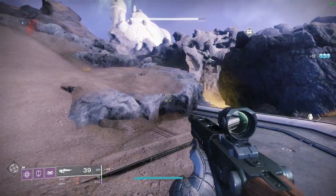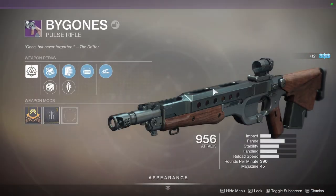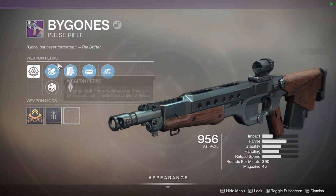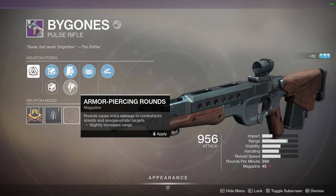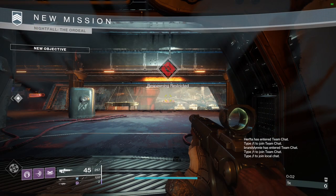Let's take a look at my Bygones and then we'll talk about the different perk rolls you can get on it. The one I have — this was the first one I got from a bounty. I got a Pended Mag, Opening Shot, Slideshot with Full Bore and Polygonal Armor Piercing. I've got some much better rolls in my bank, but this was the one I got from the bounty, so I figured I would show you guys that one before we talk about the different perks that you can get.